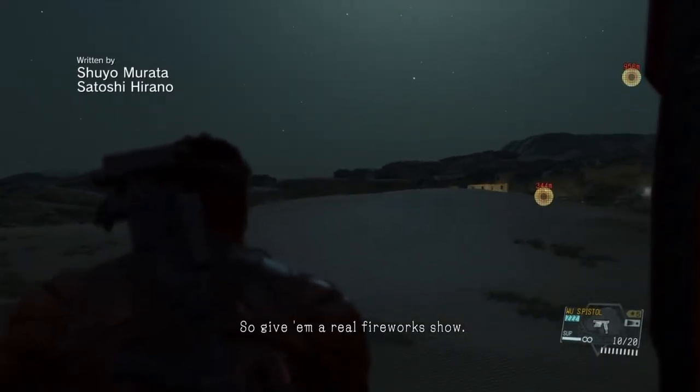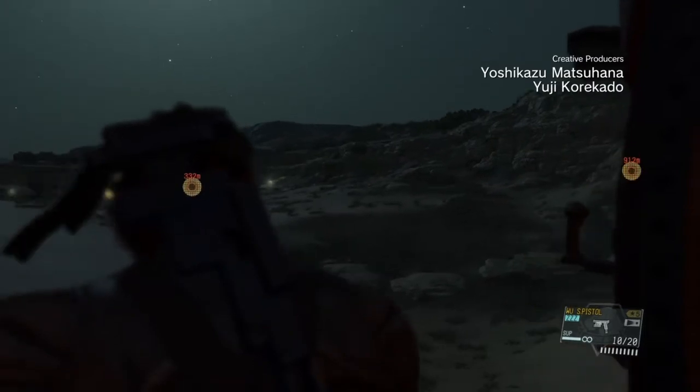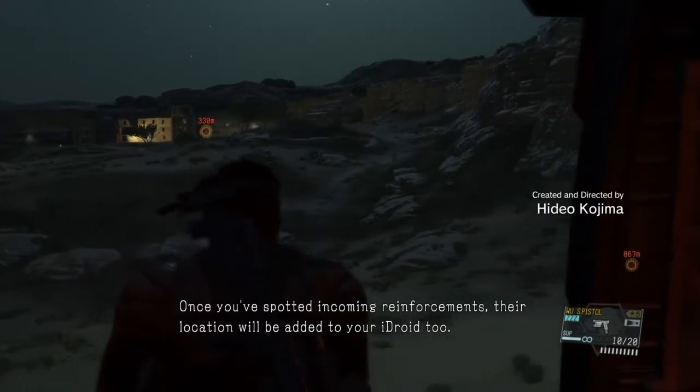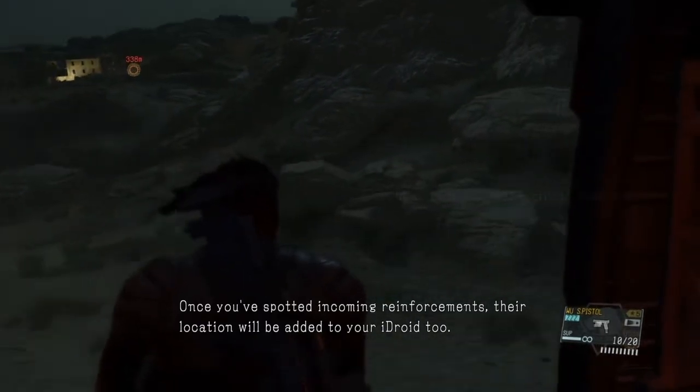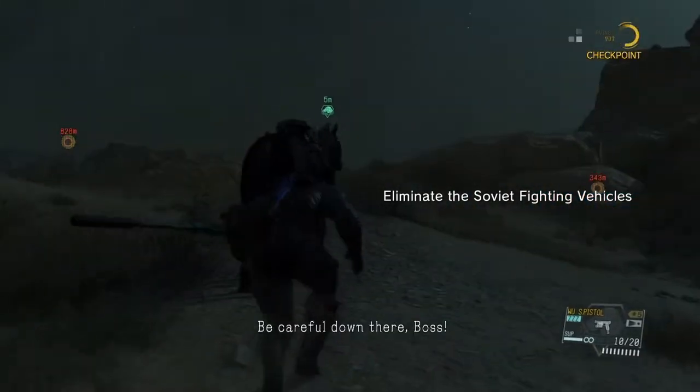So give them a real firework shell. Check the target's locations on your map. Once you've spotted incoming reinforcements, their location will be added to your eye droid too. Be careful down there, boss!